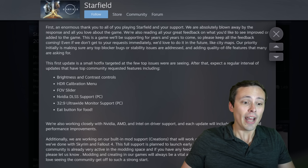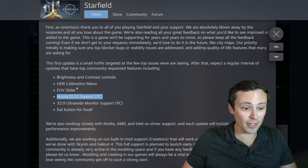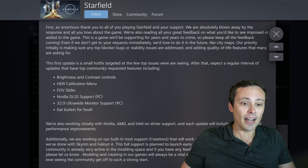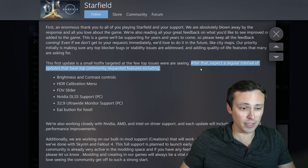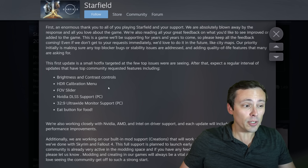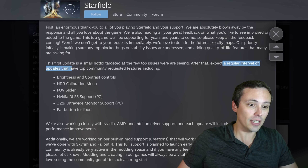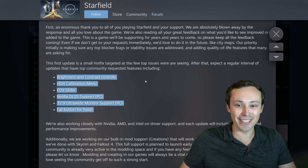Now, if you look at the patch notes, at first I got really excited when you just see these bullet points — Nvidia DLSS support on PC, a field of view slider, HDR calibration menu, and more. But wait a second, that's not what's in this patch. It says the first update is a small hotfix targeted at the few top issues they're seeing, and after that, expect a regular interval of updates that have top community requested features, including these. In other words, that bullet-pointed list is their top priorities for an incoming regular interval of updates — a little disappointing when I saw those bullet points and then read the details.